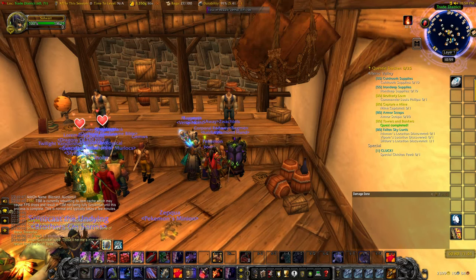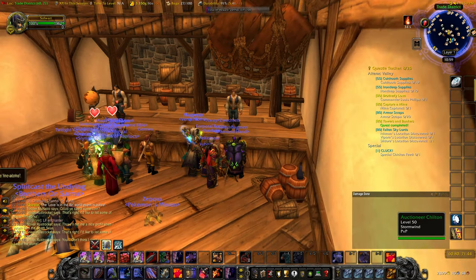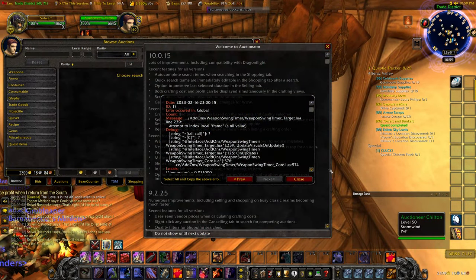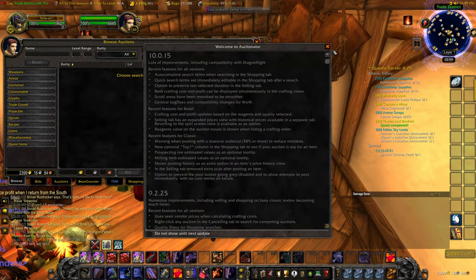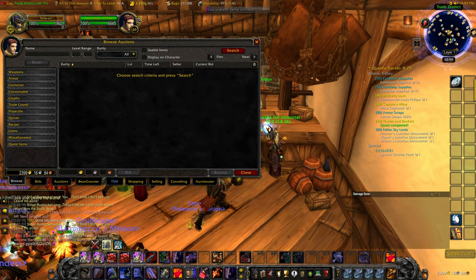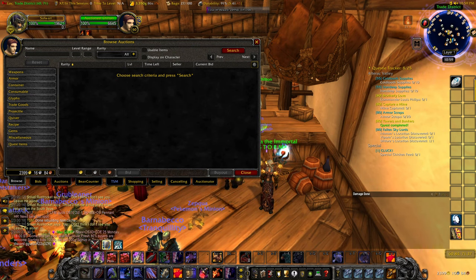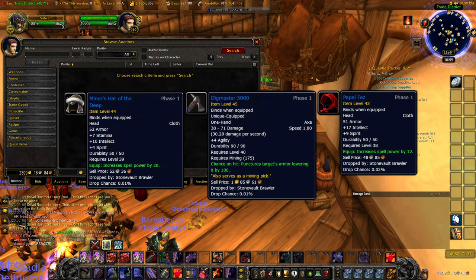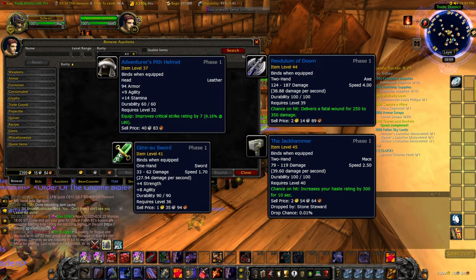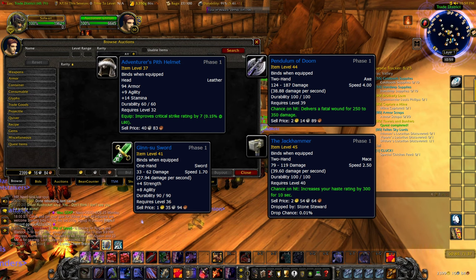Now that we've talked about how to run Uldaman, why you want to do it, and those super items, let me leave you with some price ranges. The items I'm personally hunting for are: the Papal Fez, Digmaster 5000, Miner's Hat of the Deep, Adventurer's Pith Helmet, Pendulum of Doom, the Jackhammer, and the Jinsu Sword.